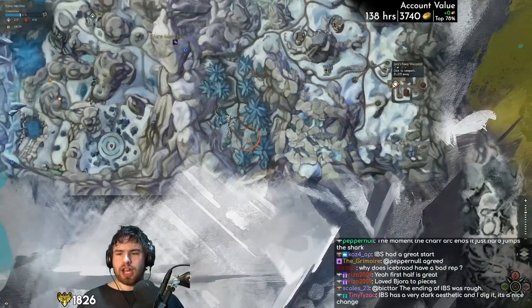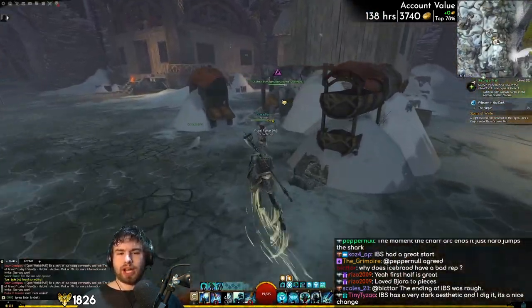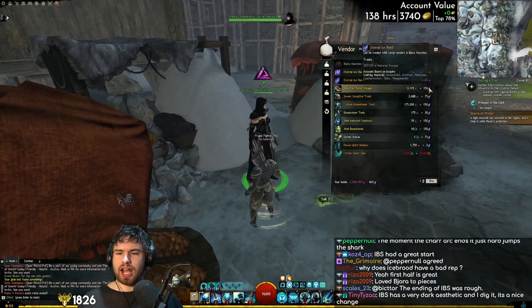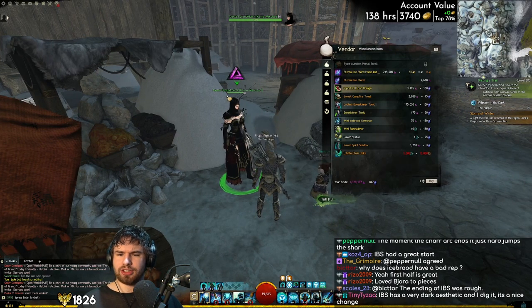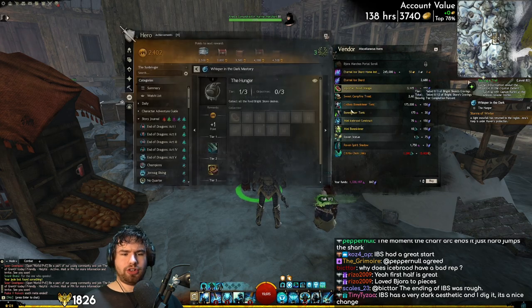Number one is we have to get a blood orange. I'm going to kind of YOLO this — I don't really know what to do, but I do remember where you get the blood orange. You get it from this Norn. That's 150 shards, and there we go — we now have an imported blood orange for the bear.